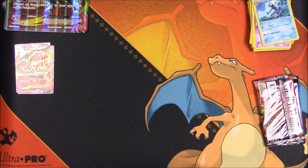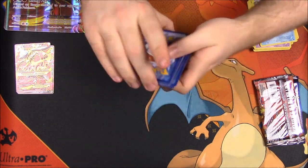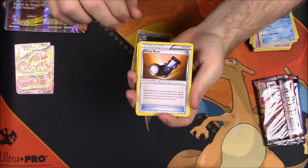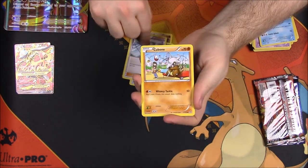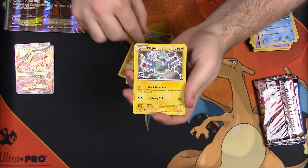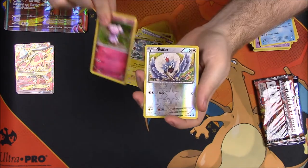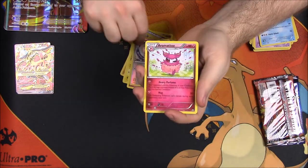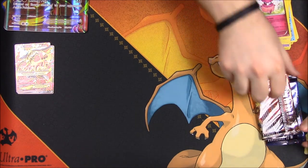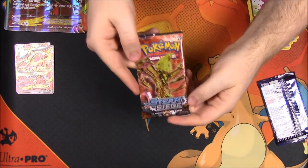We still have a few more packs so maybe we'll get lucky. One, two, three — this time we have Sandslash, Heavy Boots trainer, Fisherman trainer, Cubone, Noibat, Pikachu, Magnemite, Snubbull, reverse holo Rockruff, and Aromatisse as the rare.